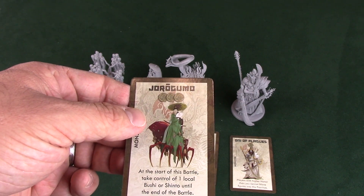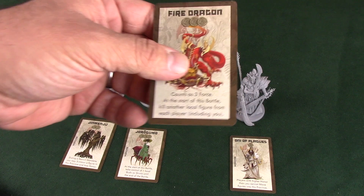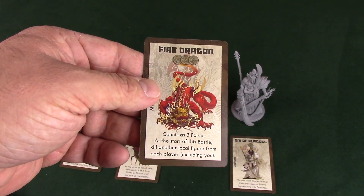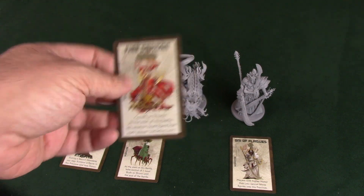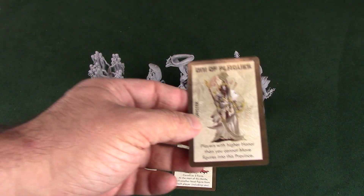Jorogumo: at the start of the battle, take control of one local Bushi or Shinto until the end of the battle. The fire dragon counts as three-fourths at the start of the battle — kill another local figure from each player, including you. This guy does not care. He's like the Incredible Hulk; he'll hurt everybody.